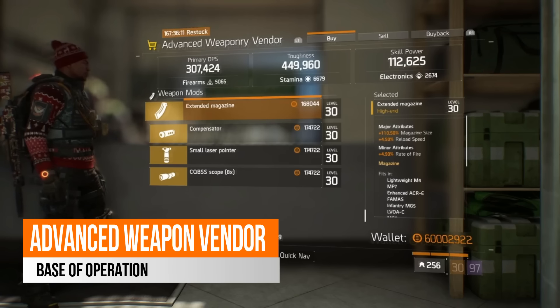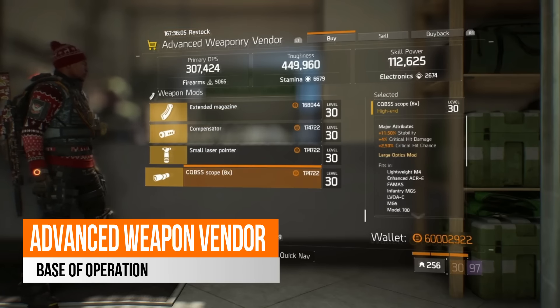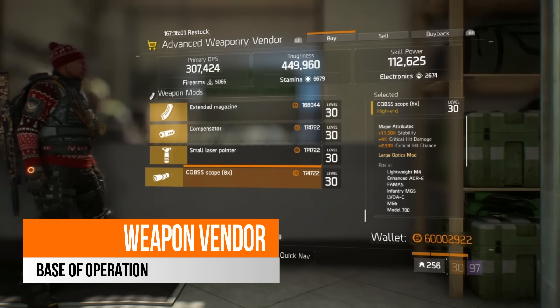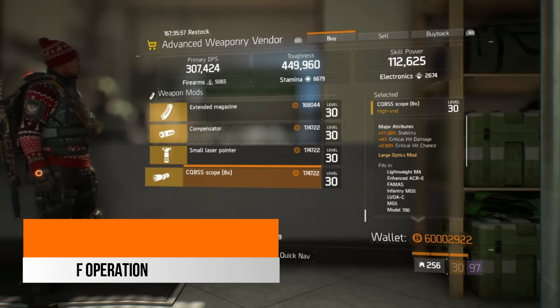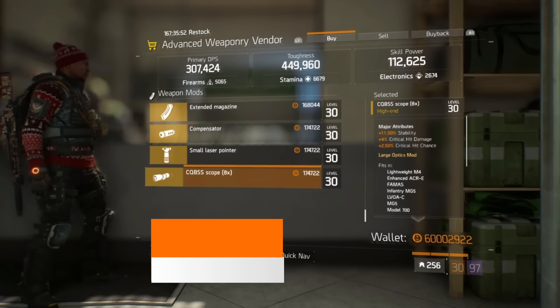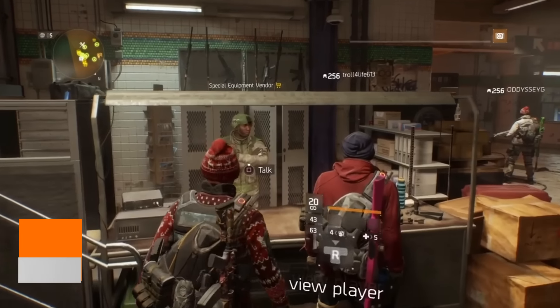Also there is an extended magazine with 110.5% magazine size, 4.5% reload speed and 4.9% rate of fire. There is also a CQBSS scope — it comes with 11.5% stability, which is not something you'd want on a scope, but it has got 4% critical hit damage and 2.5% critical hit chance.